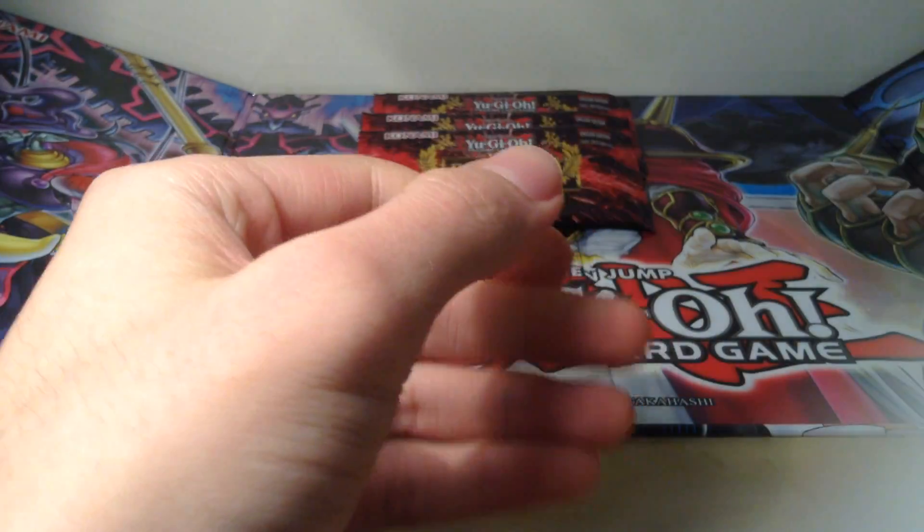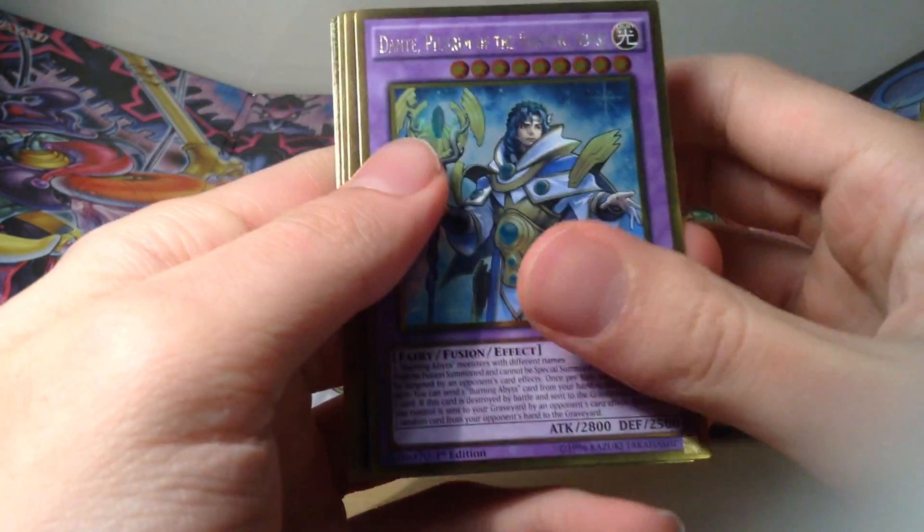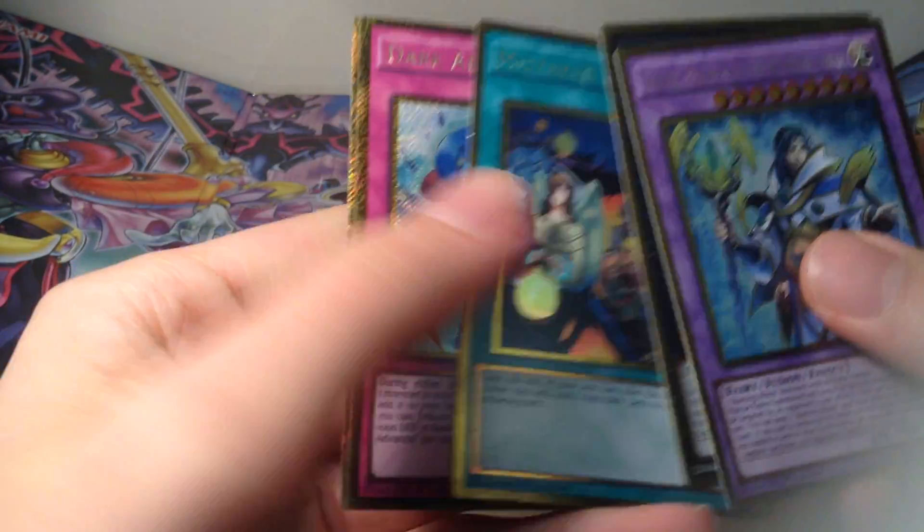I'm not sure what box this is. I think it's probably going to be the last of the third box. Dante Pilgrim of the Burning Abyss, Abyss Dweller, Mistake and Arrest, Dark Advance, and a Ground Horn of Heaven.